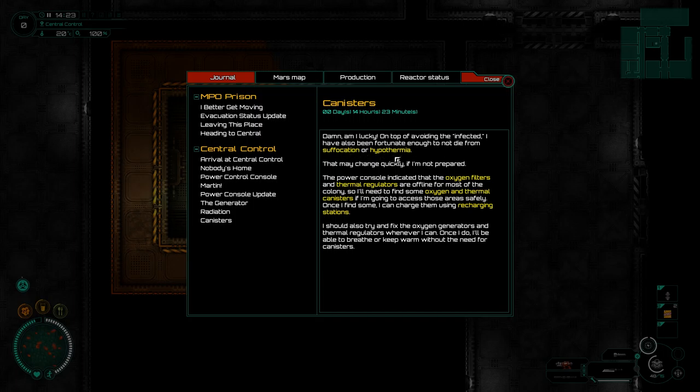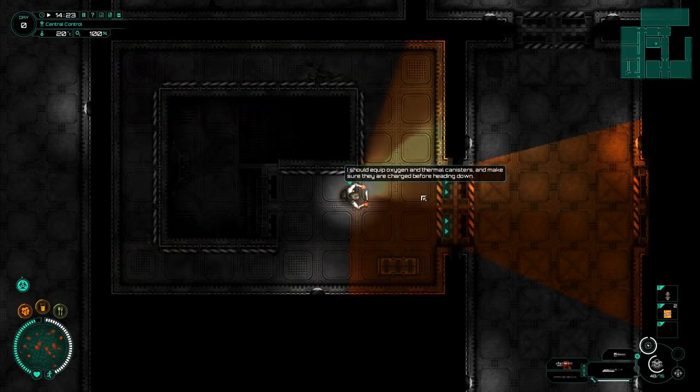On top of avoiding the infected, I've also been fortunate enough not to die from suffocation or hypothermia. Could you imagine if everything just shut down and we were left on the surface of Mars, even inside a dome? The power controls indicate that the oxygen filters and thermal regulators are offline for most of the colony, so I'll need to find some oxygen and thermal canisters. Once I find some I can charge them using the recharge stations. I should also try to fix the oxygen generators and thermal regulators whenever I can.